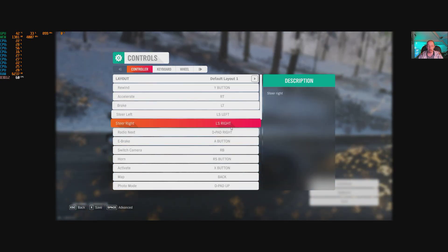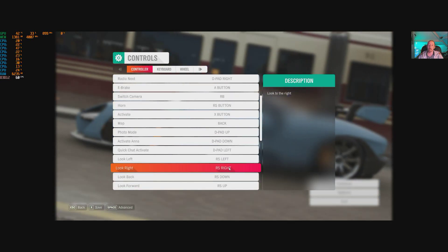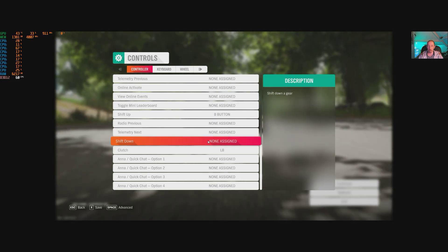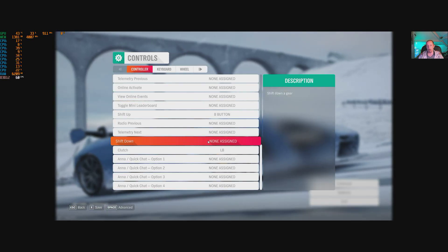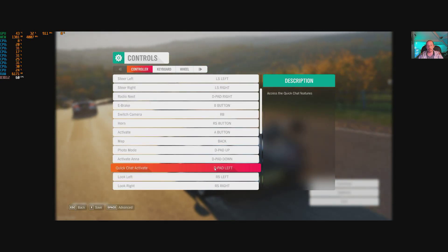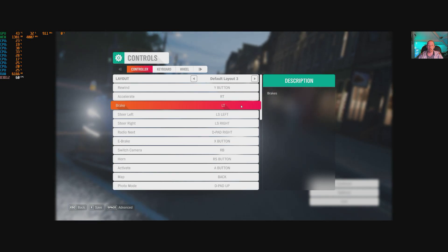Controller layout — you have the default one here and these are all your buttons. You can redefine all of the buttons. Feel free to pause the video if you want to look at these in detail. You can redefine every single one of them. You can turn the radio off, but you won't be able to do it until you've got past the intro, which is a bit weird — you have to wait until you've got into the actual game. Personally I find the default number one is fine, but there are multiple layout presets and five custom slots available.